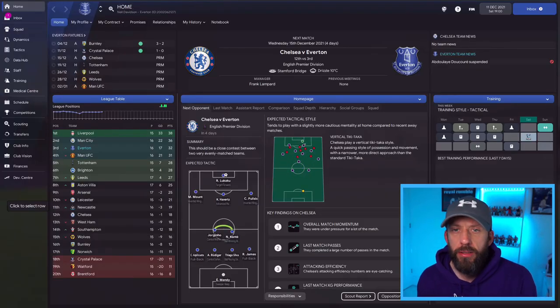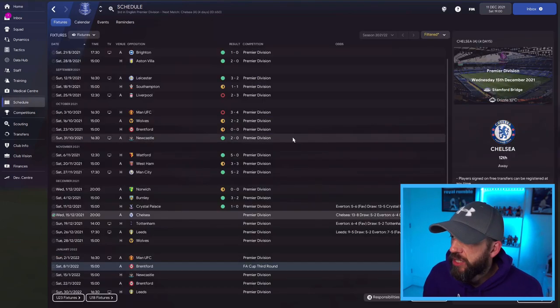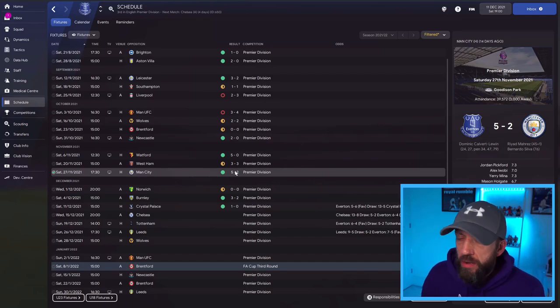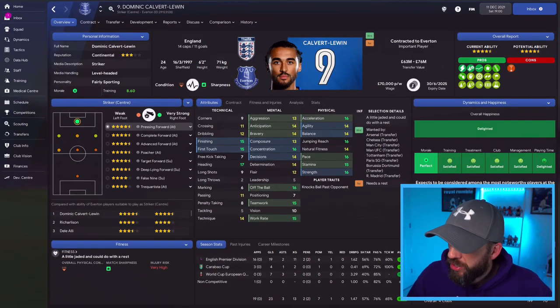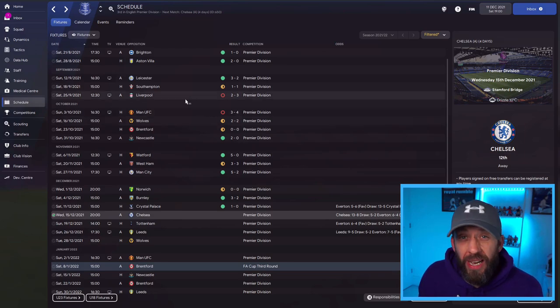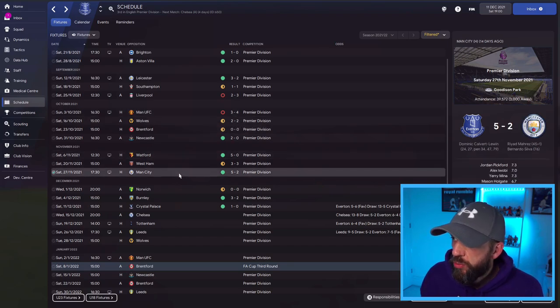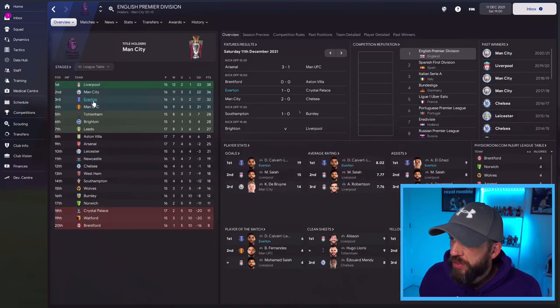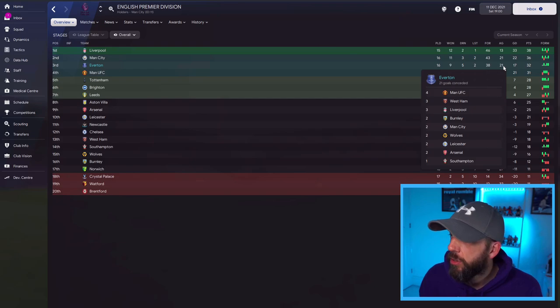Everton up next — I've currently played 16 games and Frankie Lampard, if you need any advice, give me a call. We're sitting third in the league just behind Liverpool and Man City. The best result so far was a thumping 5-2 win against Man City, with Dominic Calvert-Lewin scoring a hat-trick. He's scored 23 times in his 19 games so far this season. We've lost two games — 2-3 to Liverpool away, and 3-4 at home to Man United. But look at the wins: 5-0 against West Ham, 5-2 against Man City. After 16 games, nine wins, only two defeats, 32 points, sitting comfortably in Champions League spots with 38 goals scored. But you are going to concede goals.